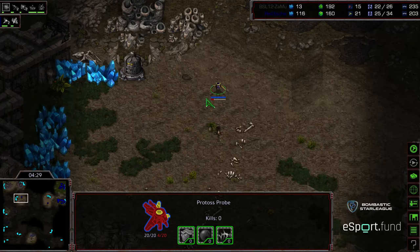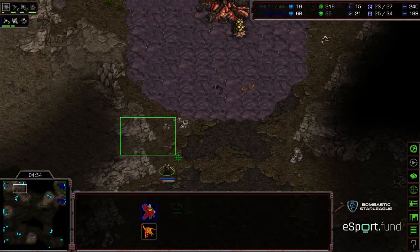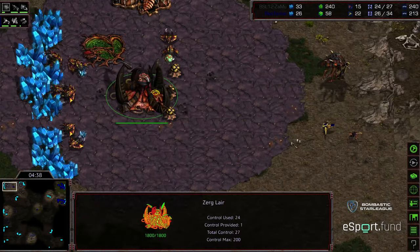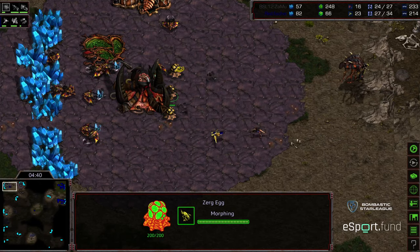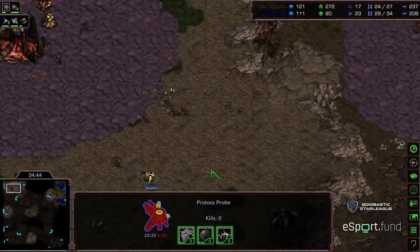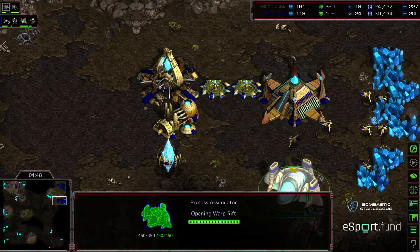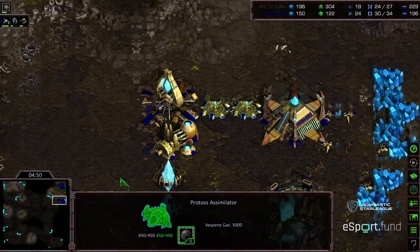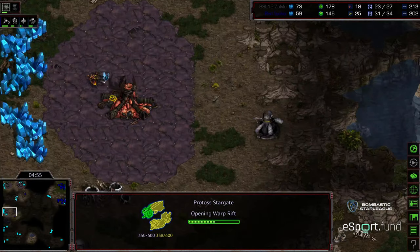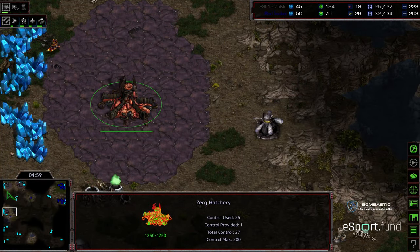Another Probe scout making its way across — maybe the same Probe at just 4 health, pushing in. We can see the Lair. So great timing. But additional Zerglings are being produced to follow this up, which might provoke a third Cannon from Fisheye. He is building a Zealot on the front, getting a second Assimilator up, going heavier tech himself, and the Stargate is on the way.